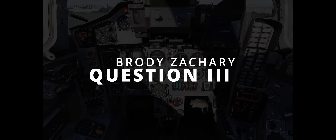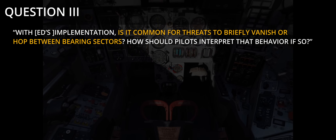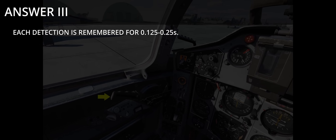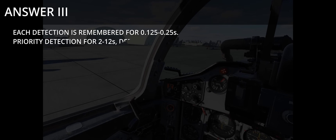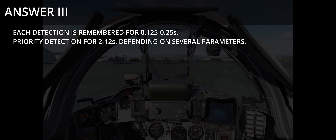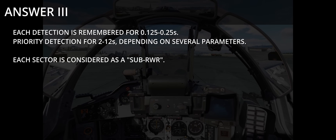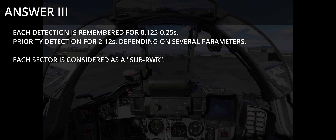Question 3, also asked by Brodie Zachary. With ED's implementation, is it common for threats to briefly vanish or hop between bearing sectors? How should pilots interpret that behaviour? A few technical details: each detection event is remembered for only 0.125 to 0.25 seconds — that's how long the green light will flash for. The priority threat, as well as any detected type memory, is separate from sector detection events, and is remembered for 2 to 12 seconds after that, depending on emitter mode, scan rate, and which point in the memory dump cycle it was picked up at. This threat memory is per sector, with each sector treated as a separate sub-RWR, even for the priority threat.